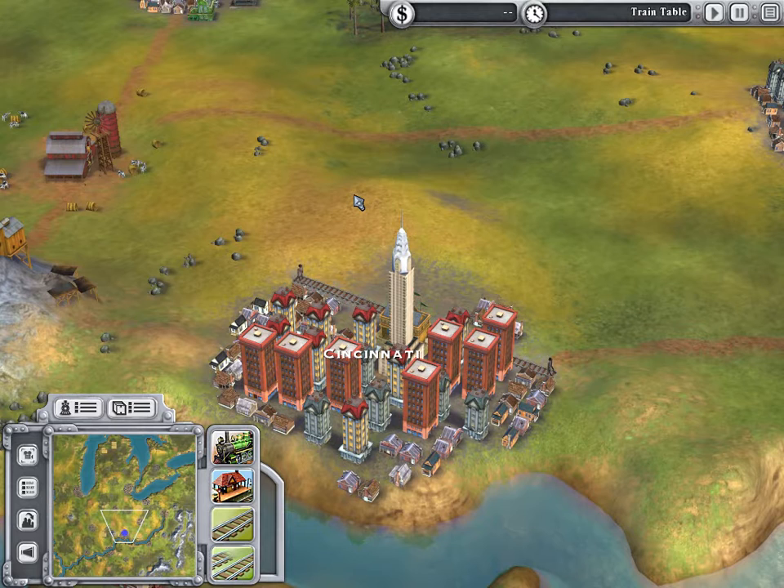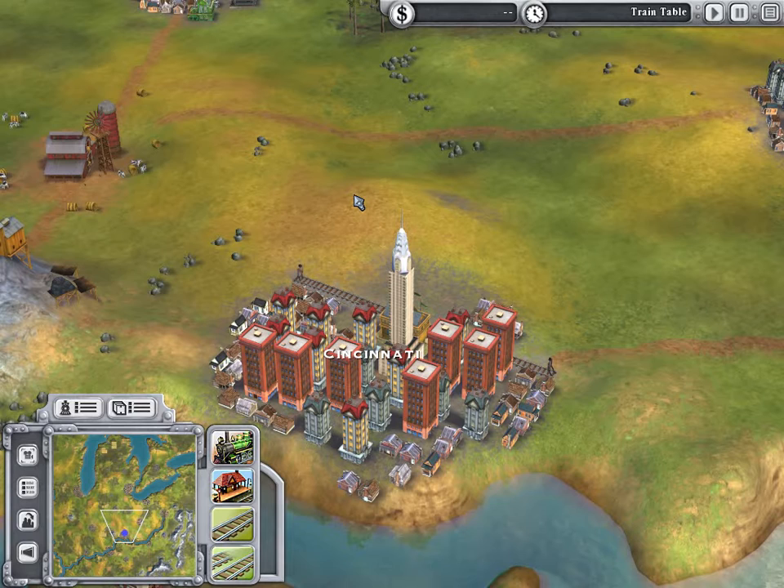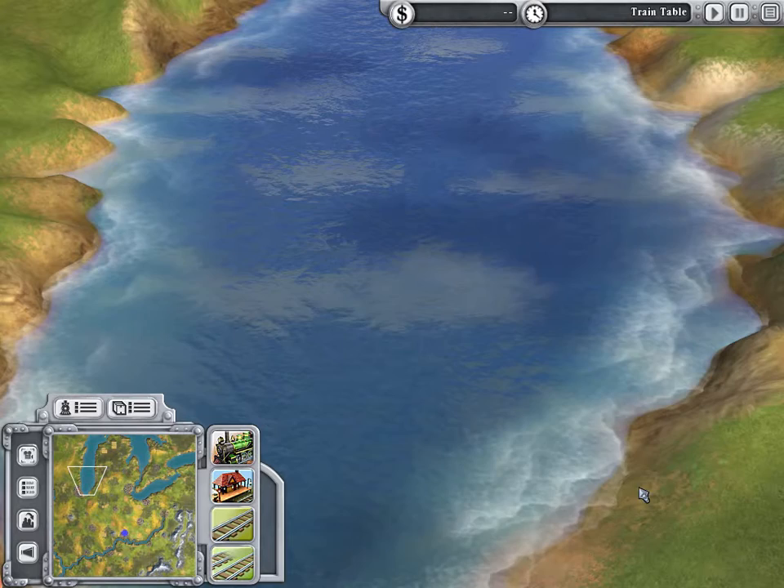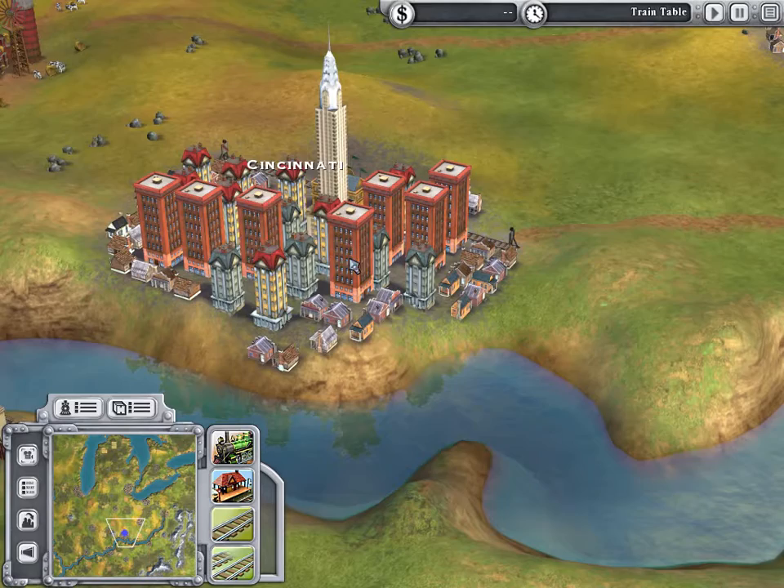What's nice about it is that the graphics are wonderful for being such a cheap game. If you're on Steam or any download site, it's about 15 bucks and you're getting this quality. The water looks great, the reflections are nice, they did great with the landscaping. If you go to a lake, the coastline — it's pretty much Sim City in the way that the water is really nice.